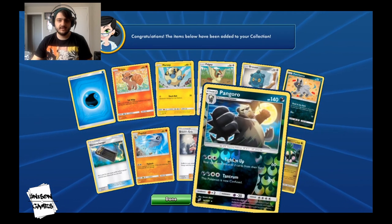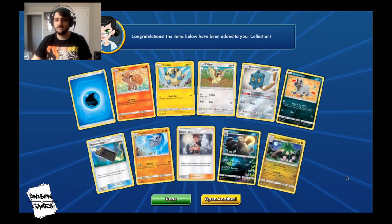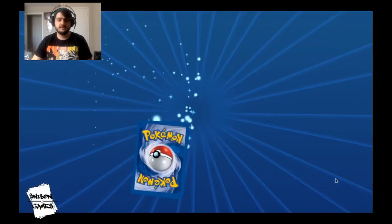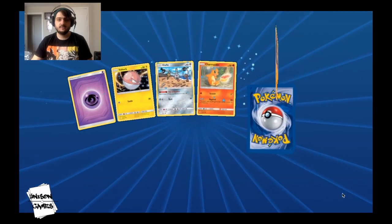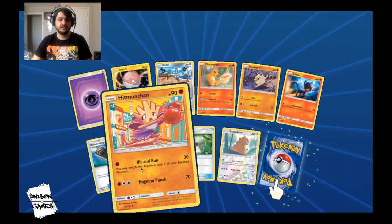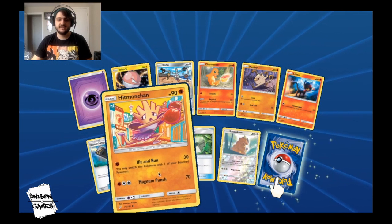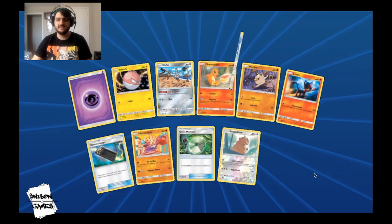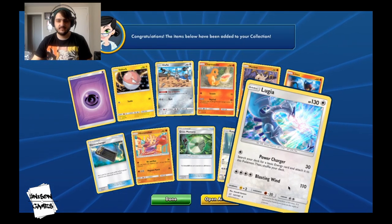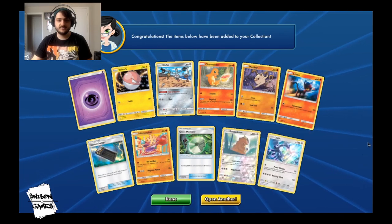Alolan Exeggutor and a Reverse Hollow Pangoro. Nice — good Brock's Grit though. Another one of those Hit and Run Hitmons — I should check and see if I have the other Hitmons so I can do the Hit and Run deck online. And we got a Hollow Lugia — cool!